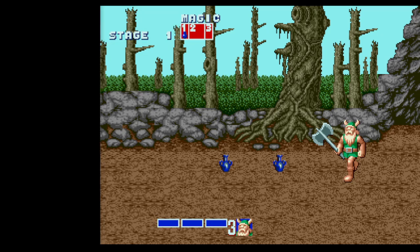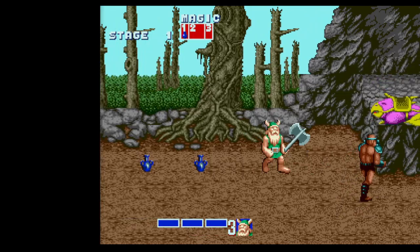Then we get a second guy who's been baited — he wants to get on that chicken leg, nothing else matters, he is always just going to pass straight up to it. We just go slightly down and right and get him with another rolling attack.